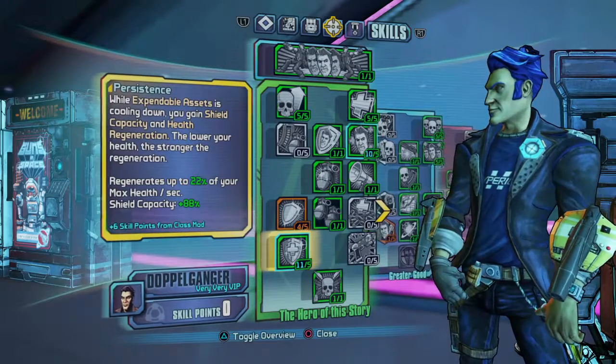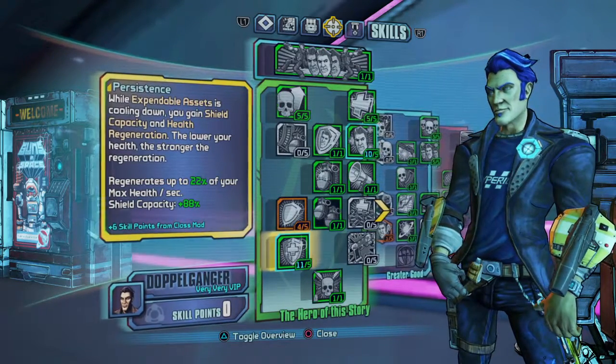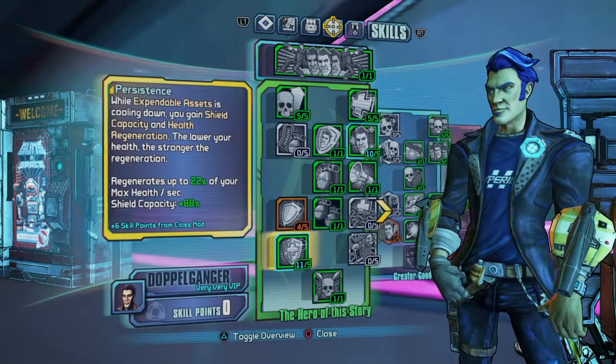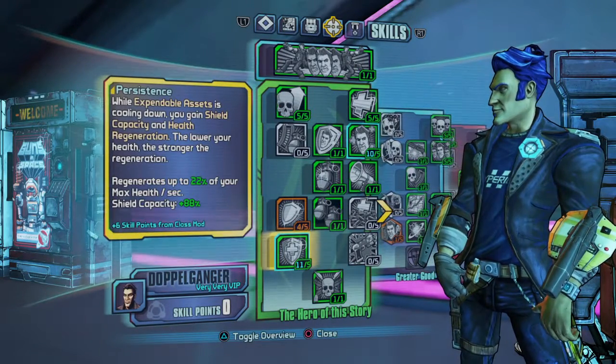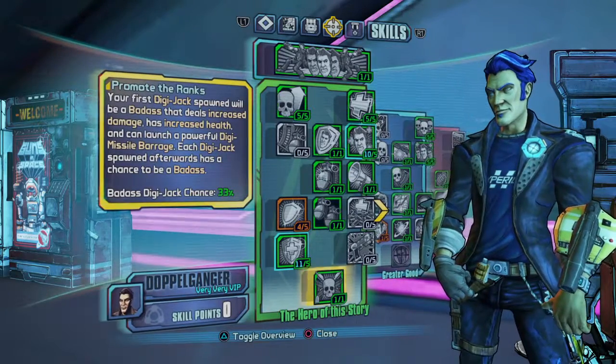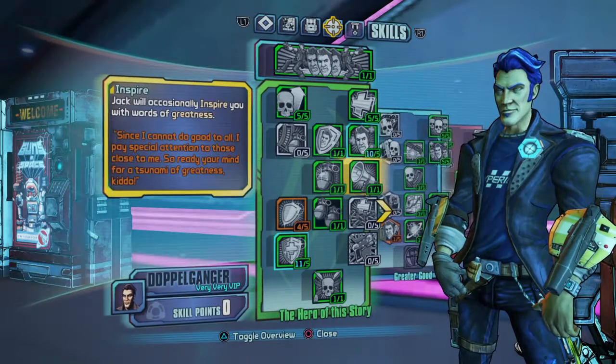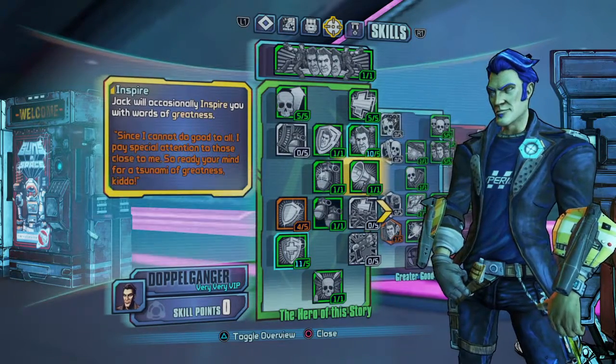I went with this one all the way — it regenerates up to 22% of my max health per second, and my shield capacity is up 88%. I've also got six skill points from my class mods. Then I went with the ability to promote my jacks' ranks, and I put a point there because I like hearing Jack's voice.